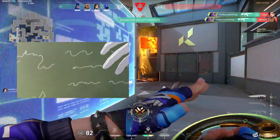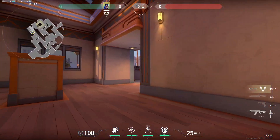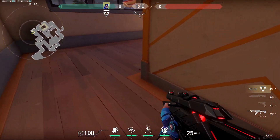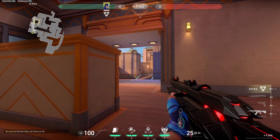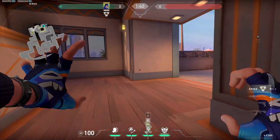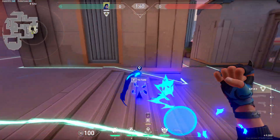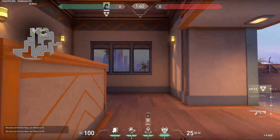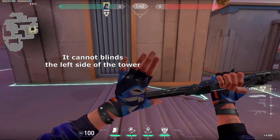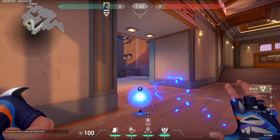First, Sunset. Attacking B-Sight. Flash TP like this to prevent enemy from pushing. Remember to always check this spot — someone can hide here. When your team is ready, send out the clone, TP to backside and bounce the flash on this wall. This is the standard way to entry in B. There are other options, but I think the first one is the most efficient.